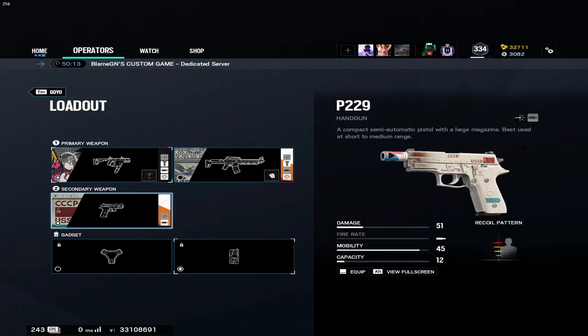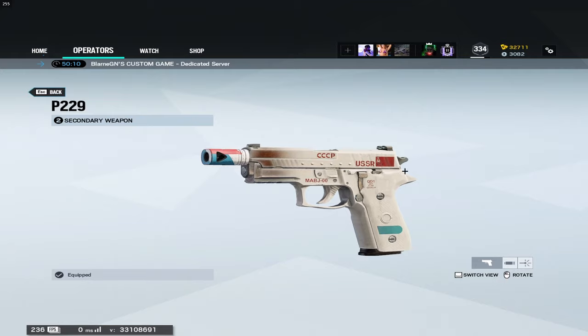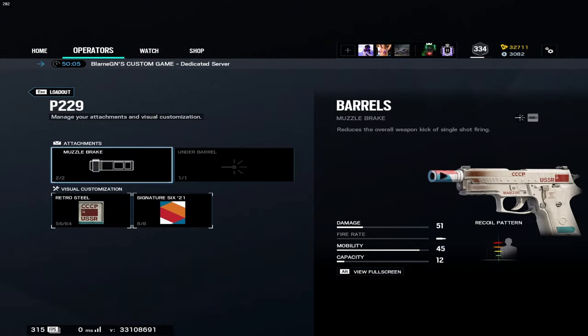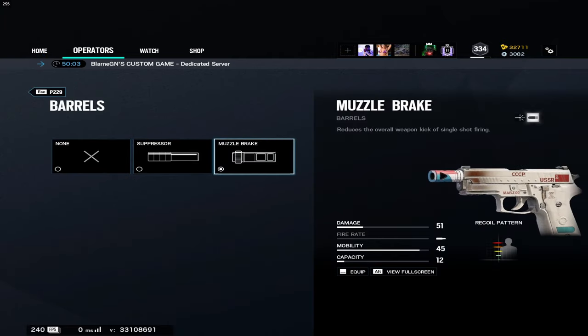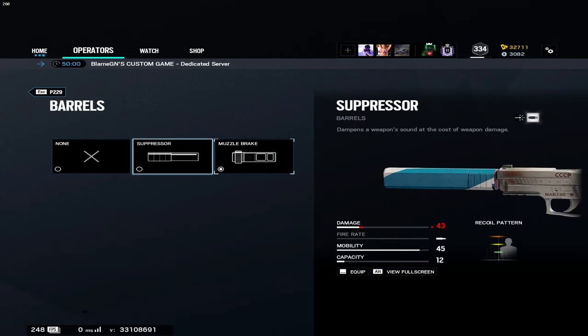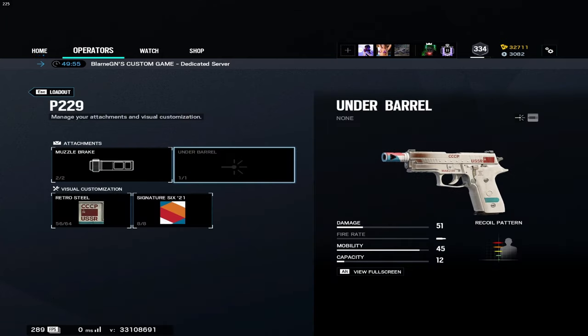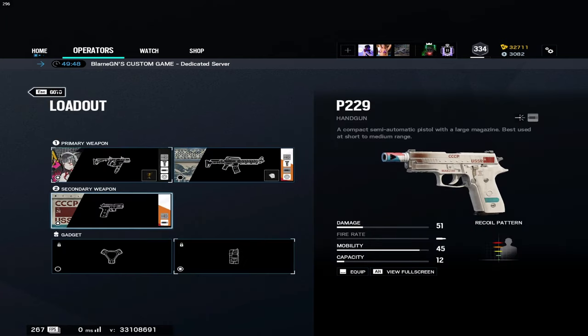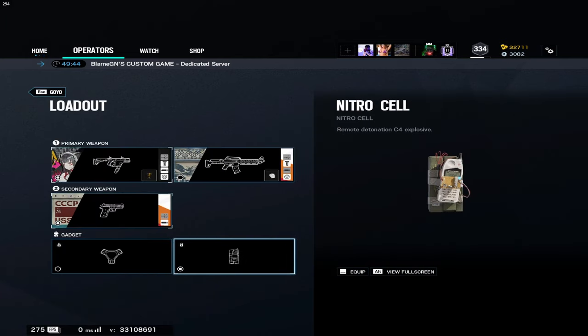The P229 is a really good secondary with a pretty good fire rate. It's the only sidearm he has, so I recommend the muzzle. I don't run a laser because enemies can see where you're pointing it, so they know what angle you're holding. For equipment, I definitely recommend the nitro cell since you're playing behind a shield most of the time - you can throw it over. And prox alarm, why not run it.